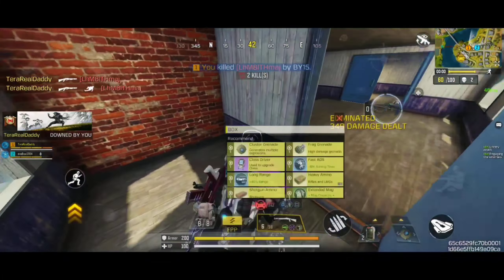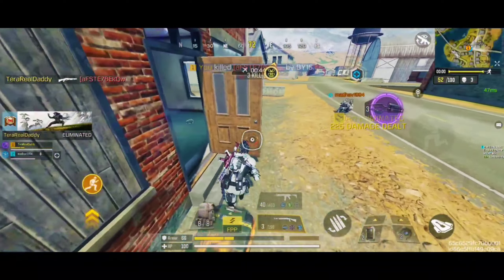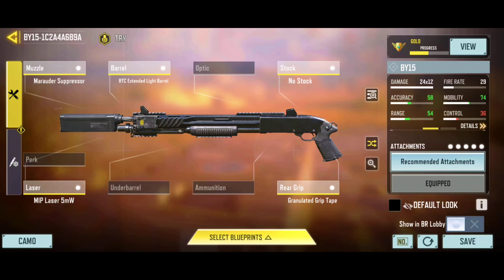It has very fast rechamber speed, which accounts for its very high rate of fire. Here is the best custom gunsmith build of the BY-15, which gives you improved damage range from the suppressor attachment. The MIP laser gives you incredibly high hip-fire accuracy. For the mods with the BY-15, I am recommending the long barrel mods for shotguns, the fast ADS mods, and the long-range mods to get the best results possible.